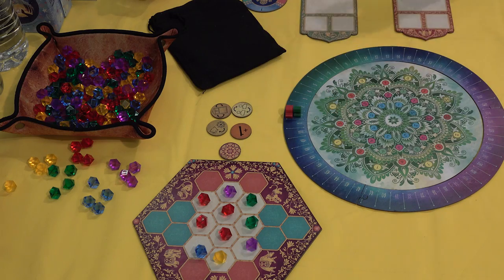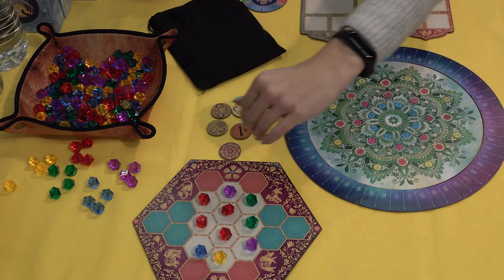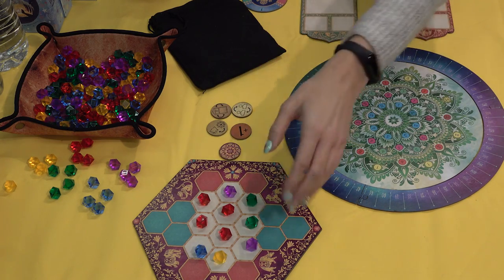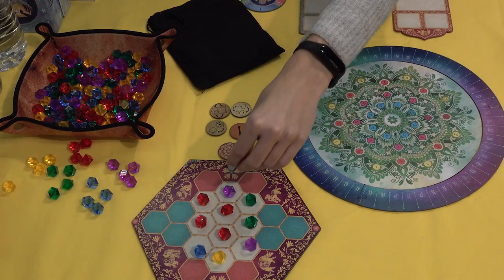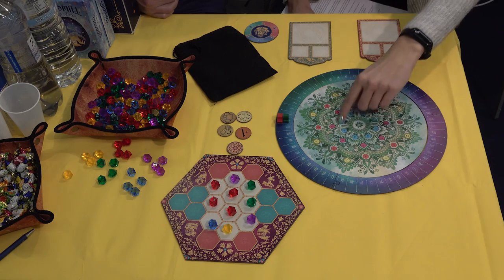Ganesha — for those who don't know — is an Indian god of wisdom and good stuff. We have two boards, and we'll be placing cubes from the altar, the so-called market board, to the mandala. On your turn, you do several things. First, you take cubes from the board to your personal board, and then, if you wish, you can place the cubes of one color to the mandala and score points.